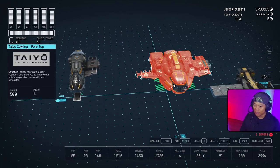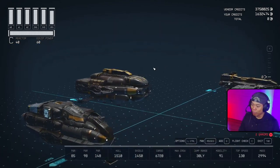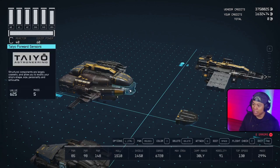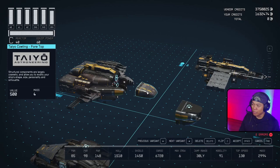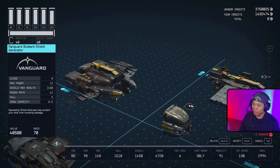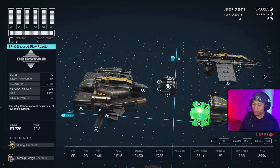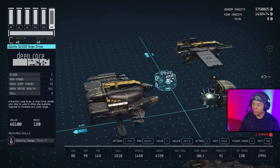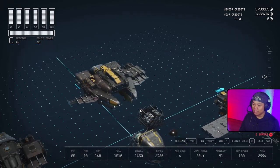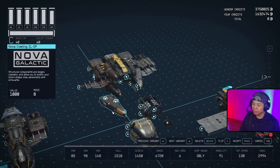These pieces are gonna be glitched in a little bit. Let's bring this guy out to the side. Starting from the front we're gonna take the Tail Cowling in its fore orientation, right above that we have the Tail Sensors, and above that the Tail Cowling in its fore top orientation. We also have a Vanguard Bulwark Shield Generator we need to work in, plus the SF40 Sheared Flow Reactor and the GV200 Grav Drive.